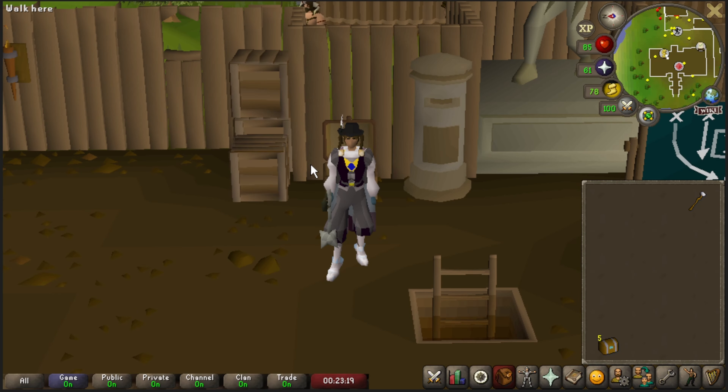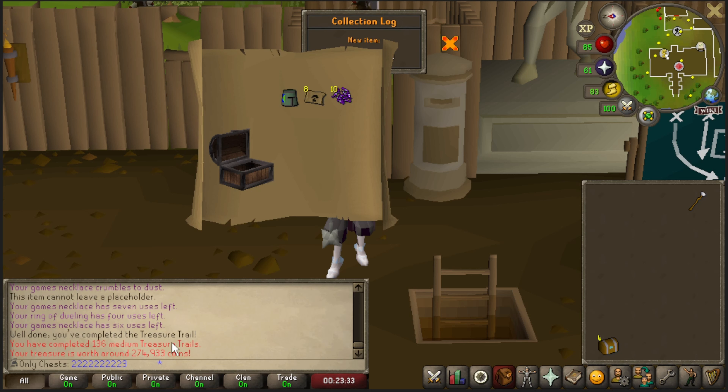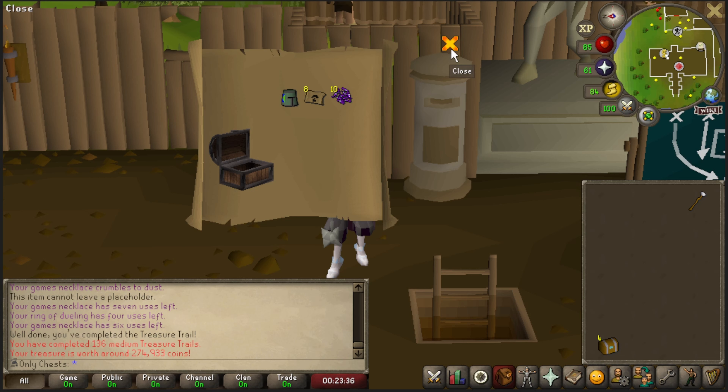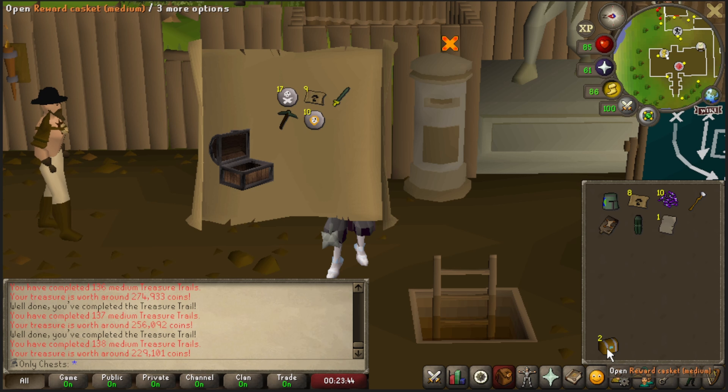After my internet going down for six hours today, we finally got it back up, and we are rewarded with five Medium Caskets, so let's go ahead and slap these bad boys open. All right, there's a new Bucket Helm, and I'm not upset with the Morton Teleports. That is a 274,000 gold Medium Clue. Another Master Scroll Book - don't need that, and I don't need the Bandos Page 3 either. More Morton Teleports - this is insane how valuable these are.